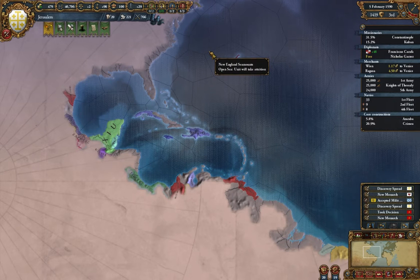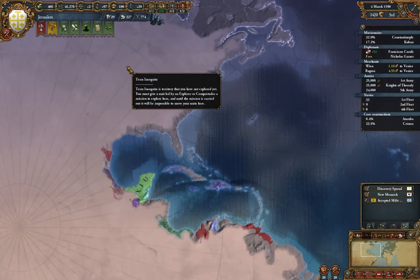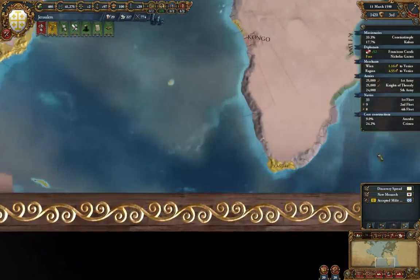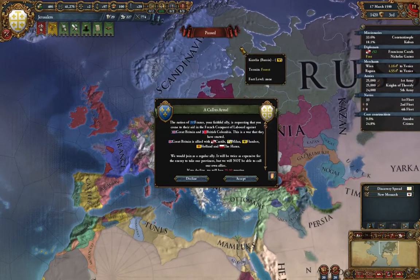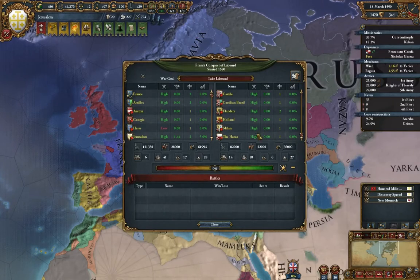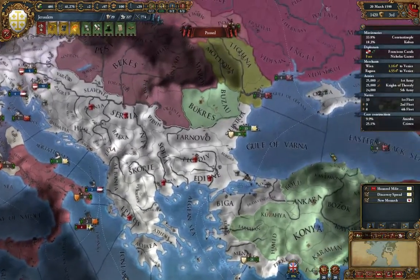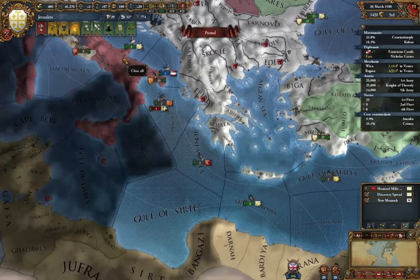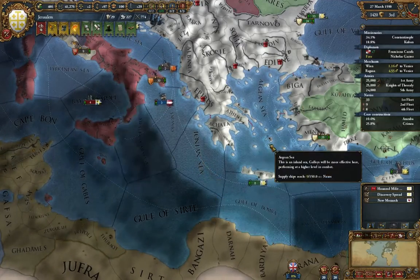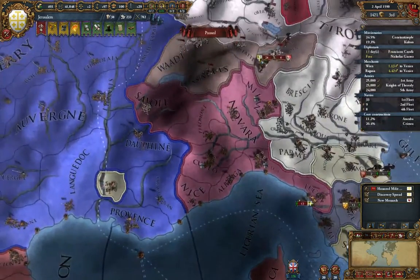I like that idea of going and conquering Mexico — Mexico's nice in that you don't really need trade to get a profit from it, and we can colonize North America at the same time. France is calling us to war against Great Britain — sure. Let's see if Castile joined the war. We better have those guys go home. Milan is in this war? Did we fabricate any more claims on them? I don't think we did — that might have been a mistake. Milan and the Hansa.